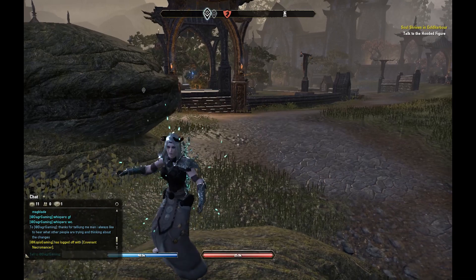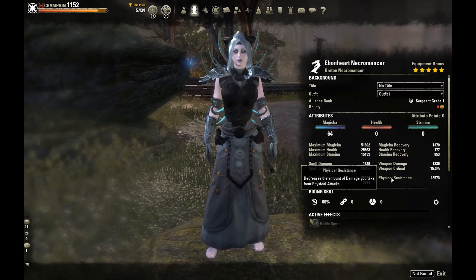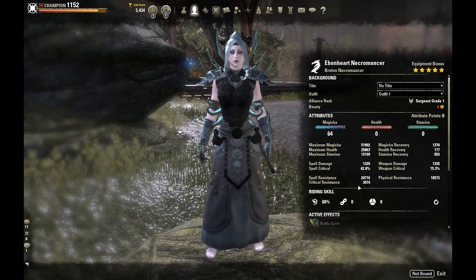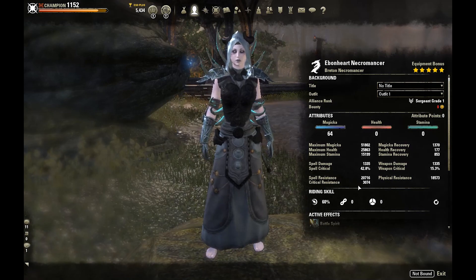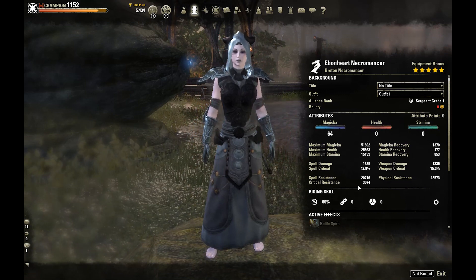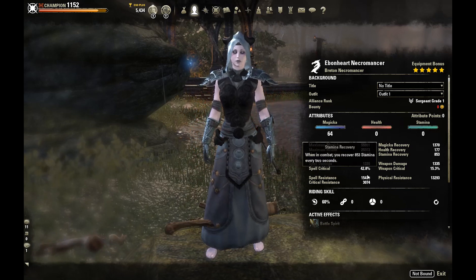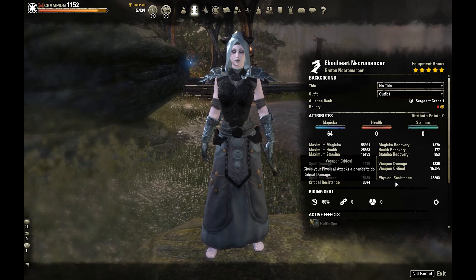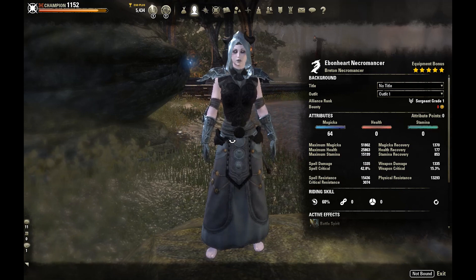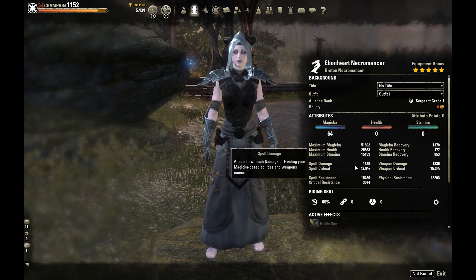Looking at physical and spell resistance buffed with armor: we have just almost 21k spell resist and 18.5k physical resist with 3k crit resist. A massive amount of critical resistance on this spec. We are running 7 out of 7 impenetrable — as much crit resistance as you can get. I chose to go full impen because we have awesome stamina recovery. Normally on a light armor build I'd wear some well-fitted for sprinting and dodge rolling, but with such a huge stamina pool and great recovery we can go full impen.